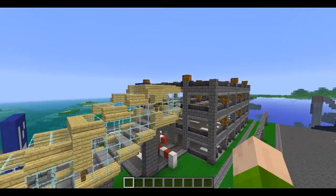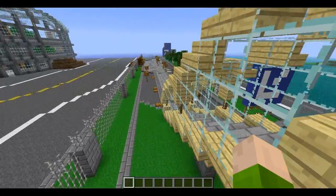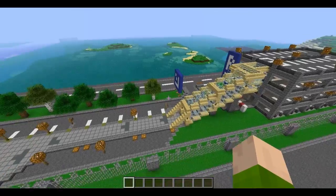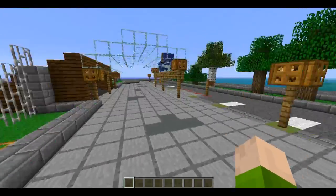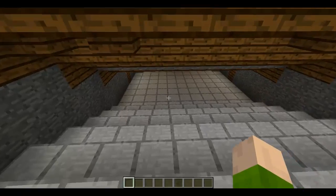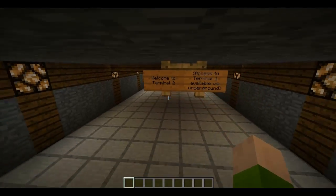There's a bridge-type thing from the parking lot which I thought looked pretty cool — might change the wood though, it doesn't fit in very well. The arrows are made of stained clay.